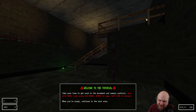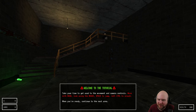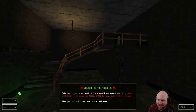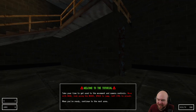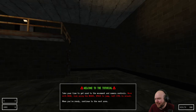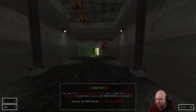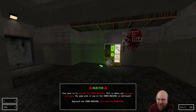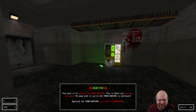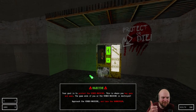Welcome to the tutorial. Take your time, get used to the movement and camera controls. Move with WASD, look using the mouse, space to jump, left crouch. You're not just going to throw 10 monsters at me? Oh, this is nice. Your goal is to protect the Fendo machine — this is where you buy guns and ammo. A game that tells me the goal? I'm ready. We can stop playing here. This is a good game. Get this game.